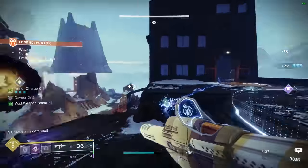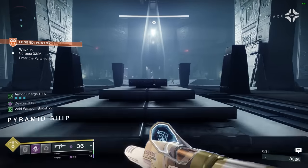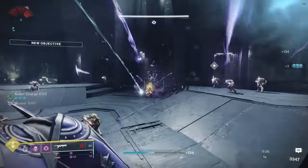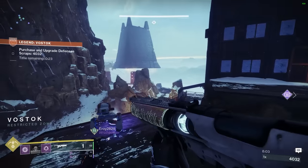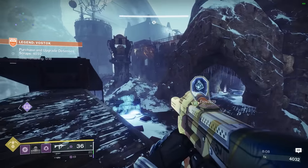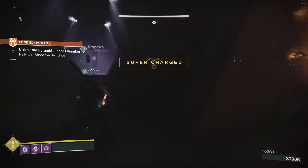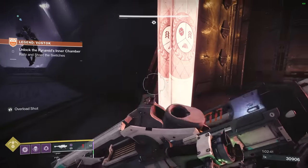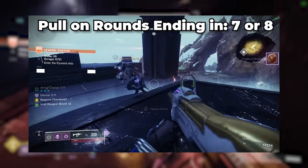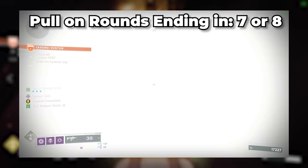Make sure not to be too stingy with pulling the heavy crate though — if it spawned on a wave ending in 6, for example, yes it would last all the way until you enter the boss portal at the next wave ending in 0, but saving it until then is effectively wasting it. You always get a rally flag before the boss, and that heavy crate will be gone once you take the portal back into the main arena after the boss anyway. It would be significantly more fruitful to scavenge the crate at the end of the round ending in 7 or 8 instead.